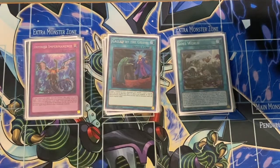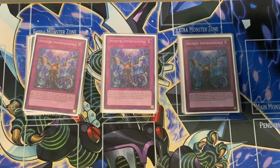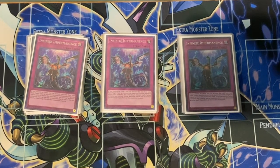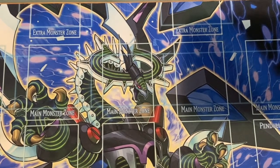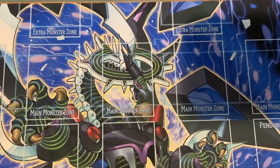We still play three Infinite Impermanence. I want to be versatile and able to go first or second, and this deck does it really well. It's additional interruption — if you open Imperm and still make full combo you can still use it for something. If they try to out your Barrier Statue lock you can Imperm to stun them, or it can be trap fodder for Forbidden Droplet. That's the main deck — 42 cards. I really tried to make it 40, but Ghost Bell and the additional disruption to stop Gamma are worth the extra two slots.